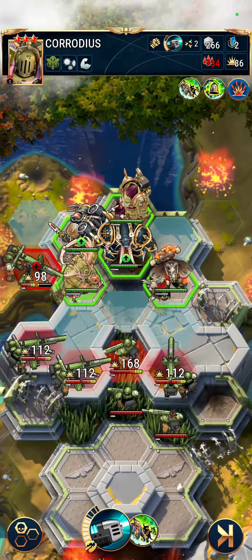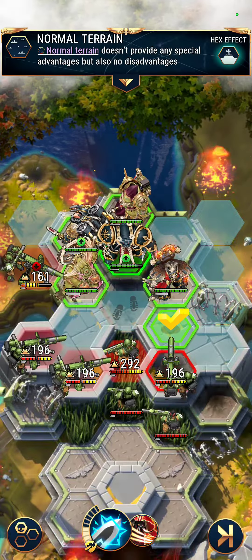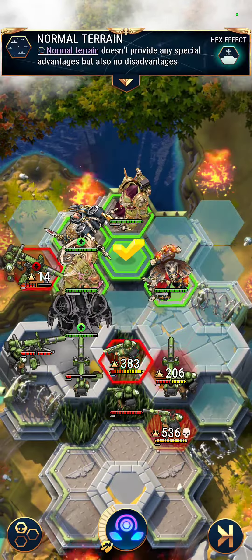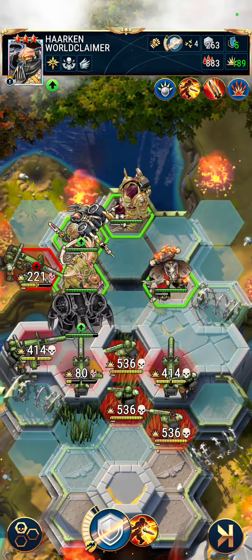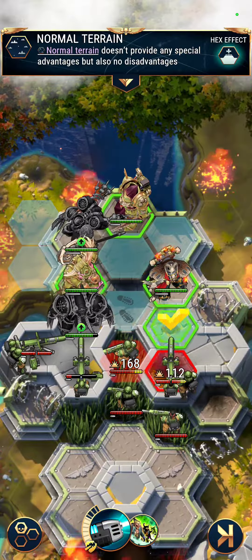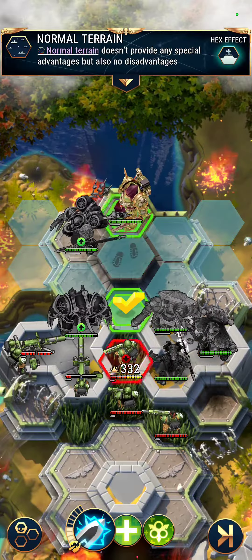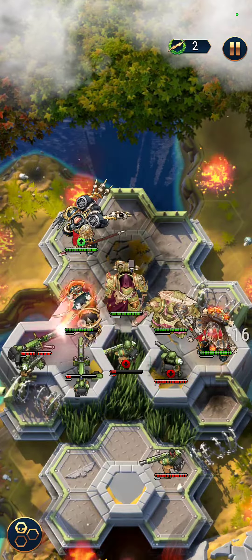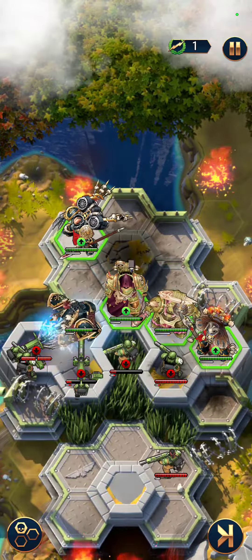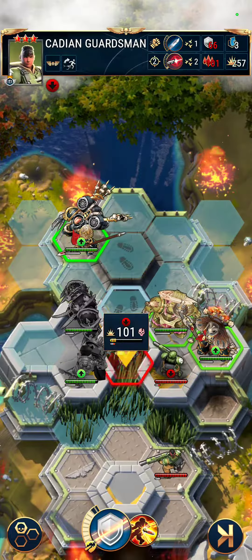After that, the cannons use all their attacks up on the other units, so it's just a matter of the standard war of attrition here. We're going to go ahead and just whittle down the guys, forcing the cannons to attack Angrax in melee range so they're not able to do too much damage to him.